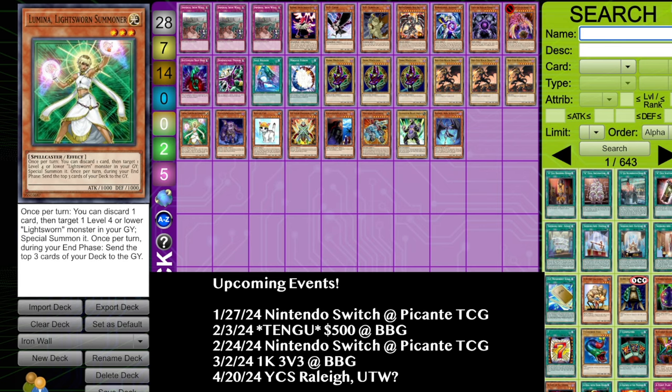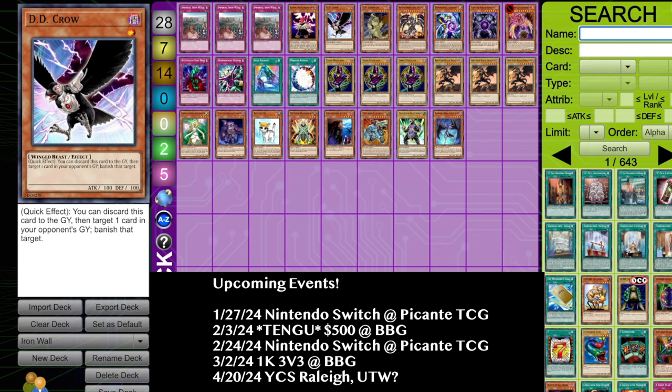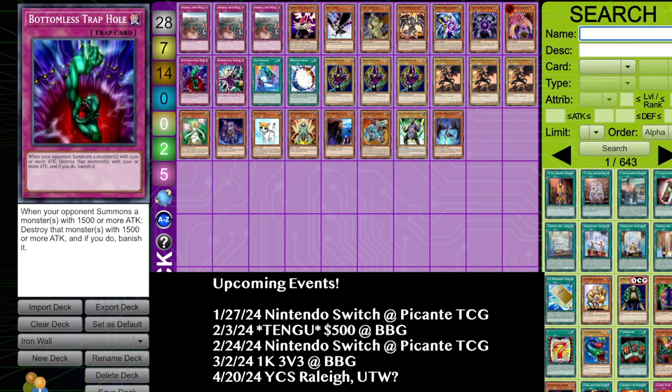I'm a big fan of this card in Lightsworn because it's going to stun the opponent and prevent the opponent from stunning me with things like D.D. Crow. Same thing goes with Blackwing — you're going to be able to stun out the opponent and not have to worry about cards like Bottomless Trap Hole and Dimensional Prison.